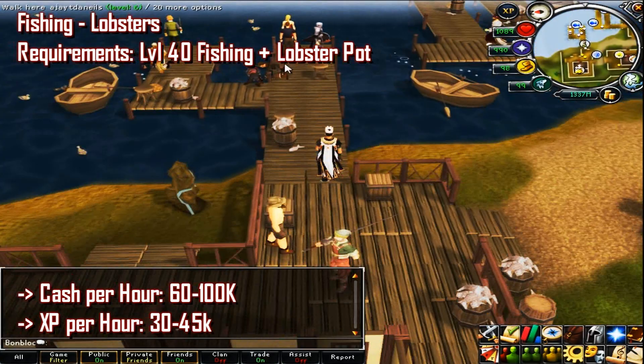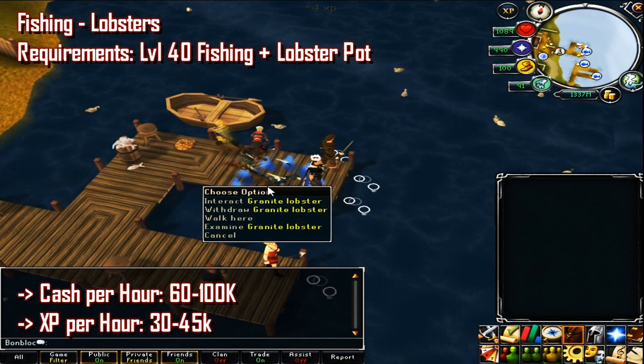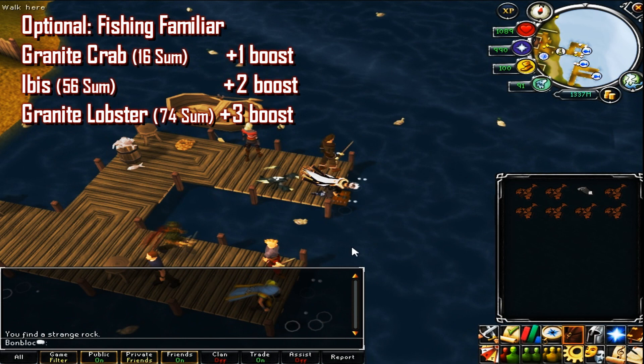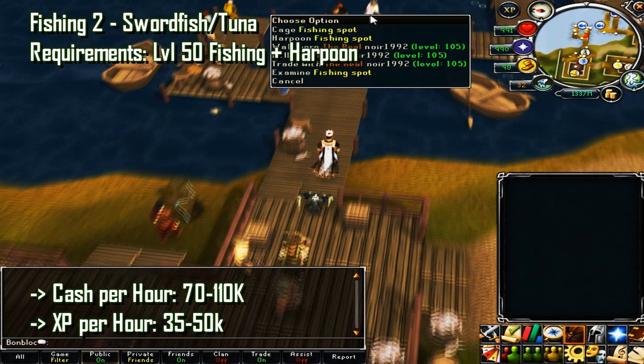The first skill is fishing — how to fish lobsters. The requirements are level 40 fishing and a lobster pot. Cash per hour is about 60 to 100k, depending on your level, and XP rate is 30 to 45k per hour. Locations are the Fishing Guild, Catherby (free-to-play), Karamja at Musa Point, or Jatizso. It's also optional to bring a fishing familiar: the granite crab gives +1, the ibis gives +2, and the granite lobster gives +3 fishing.